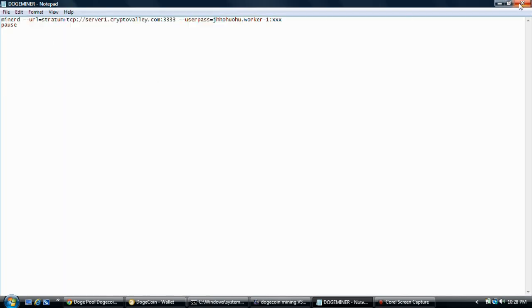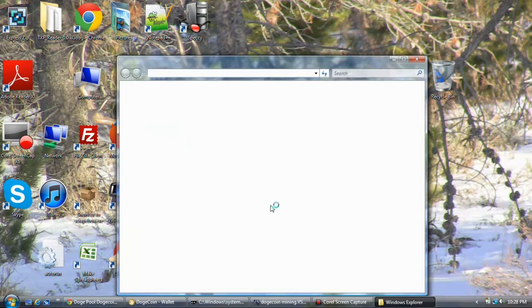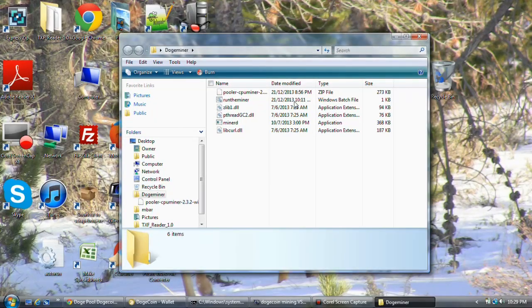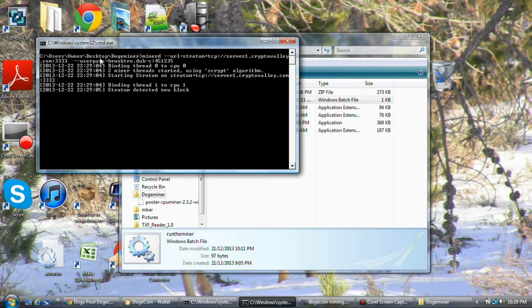And then you can move this file. I'm not going to do it but I already have it in here. You can move it into your folder that you have on your desktop. Mine is called 'run the miner.' Double click that, and you can see it starts rolling right off the bat.